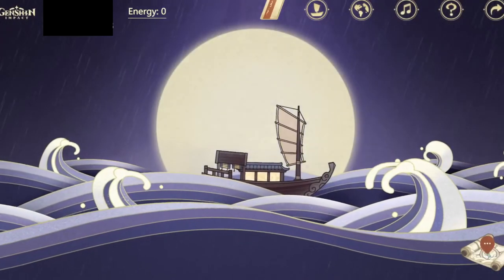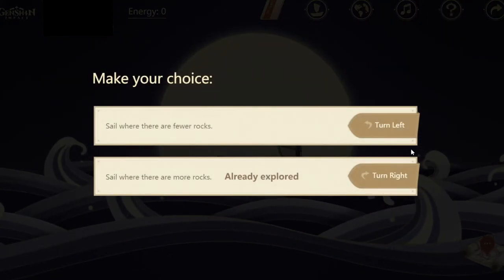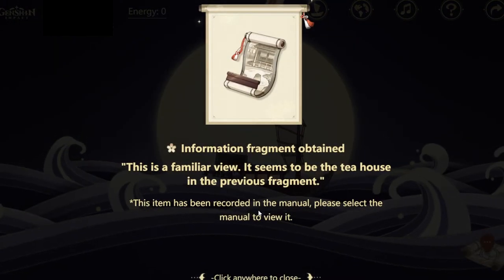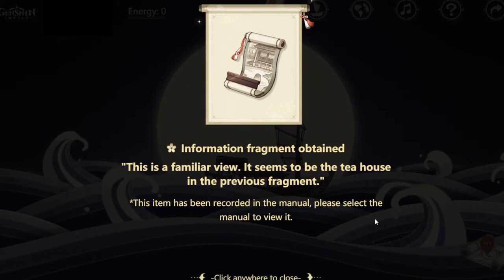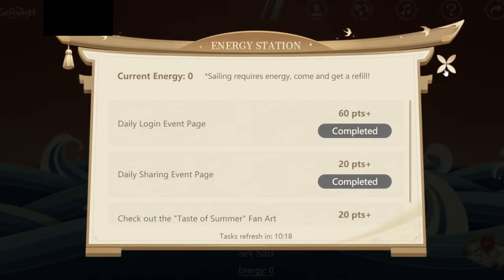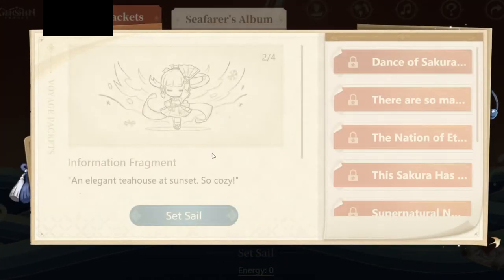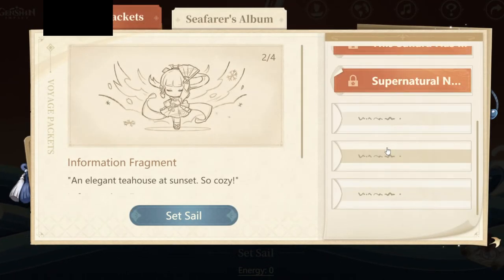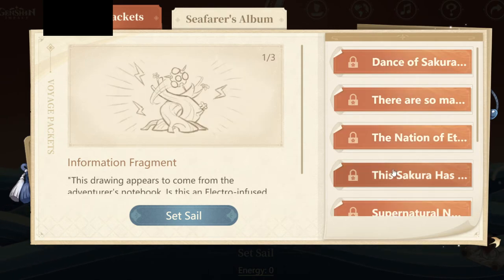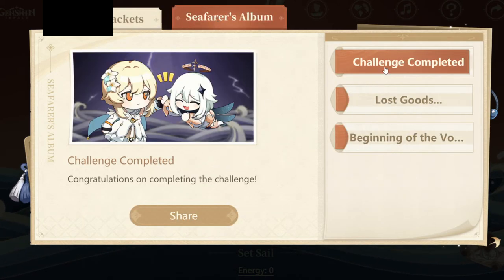As you go through the text, you'll get information fragments. The more information fragments you have, the better, because you can open the Nautical Manual. A lot of stuff is locked at first, but once you unlock areas and gather enough fragments, you can get rewards. You can also do some challenges to earn additional rewards.